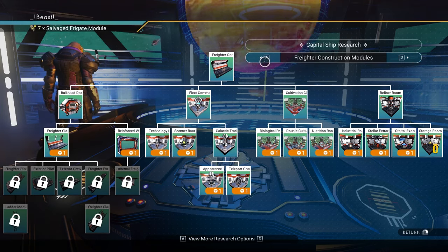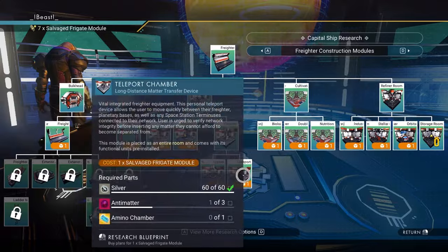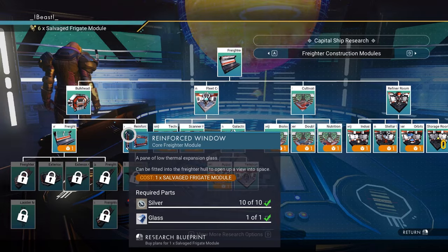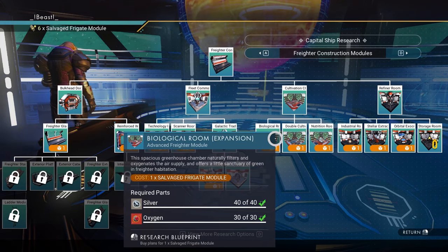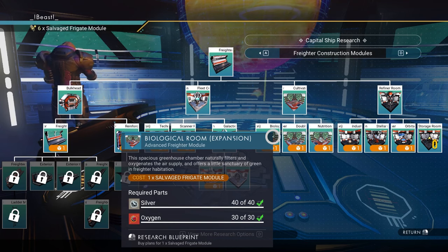I actually had seven salvage freighter data modules. So we unlock the teleport chamber, which gives us a space teleporter on our freighter — it can teleport to space stations as well as our bases. Super helpful.